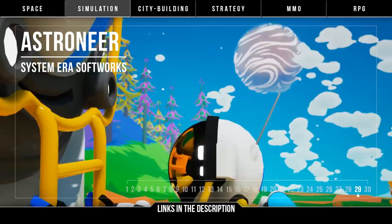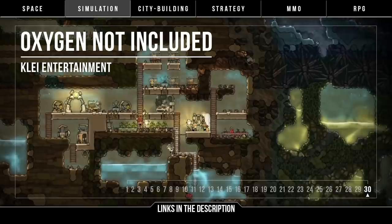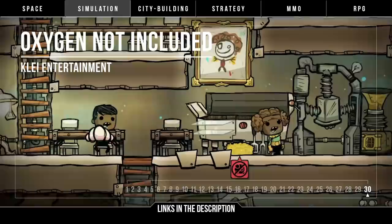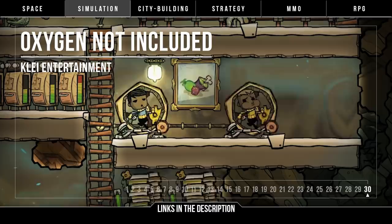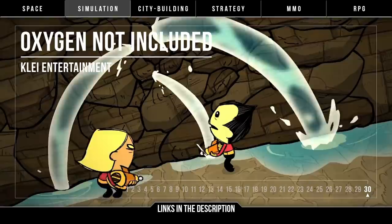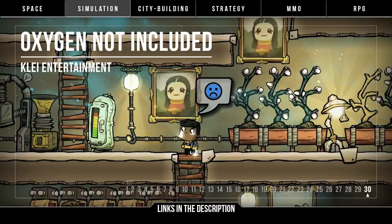And finally we have Oxygen Not Included by Klei Entertainment. Space colony management and simulation — you guide colonists to build a base, survive the hostile environment, and set up intricate systems to keep everything going. This is a game that has a ton of detail and gameplay, but can be somewhat overwhelming as it throws you in the deep end, and more content keeps getting added. Having been in early access on Steam since 2017, a lot of progress has been made, and by the end of 2018 all the major themed updates were completed. There's a plan for one last big update for the launch of Oxygen Not Included.